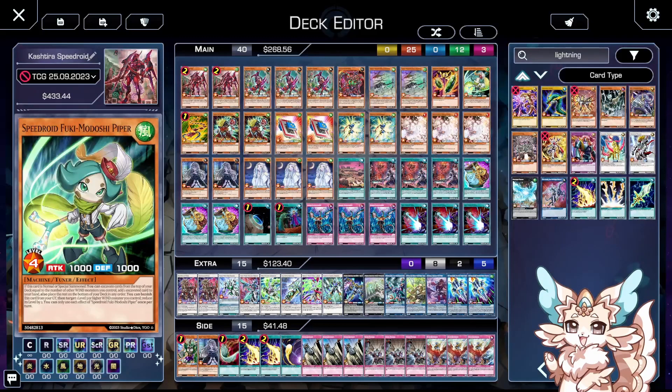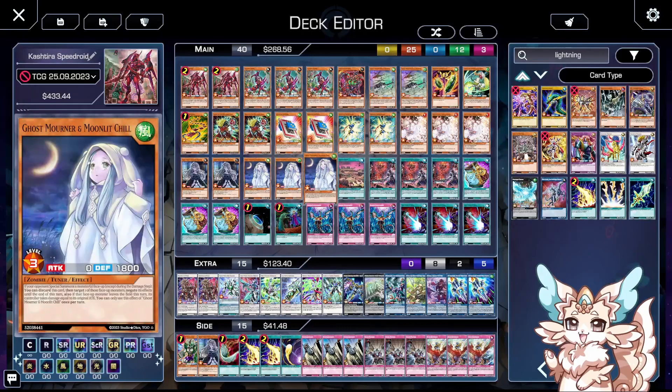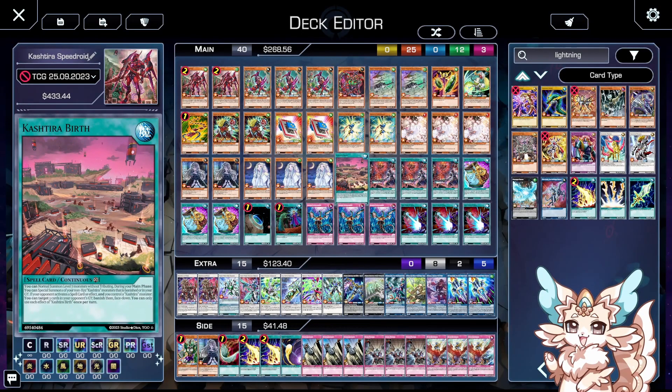Fenrir, Unicorn, Scareclaw, the Field Spell, and Birth. It's a pretty tiny, pretty simple Kastira engine. It really doesn't do much in comparison to the rest of the deck.